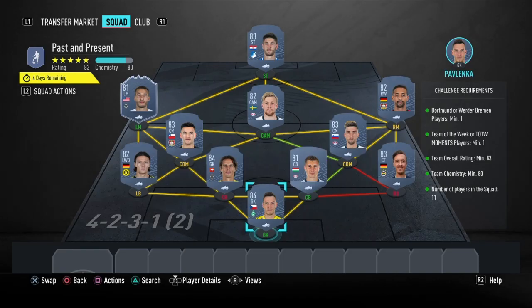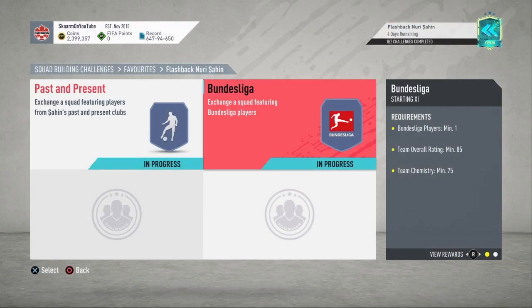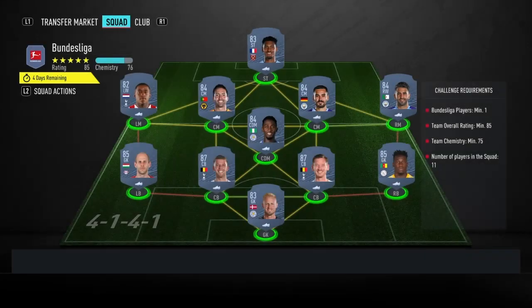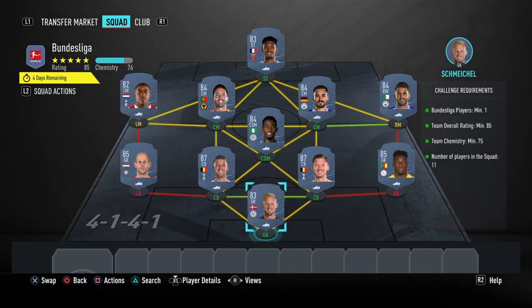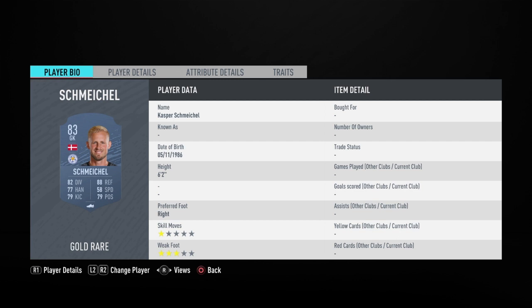That's the Past and Present section completed. Now we'll be moving on to the Bundesliga section, which is going to cost around 90,000 coins to complete. No loyalty is required, and here are the players I used.